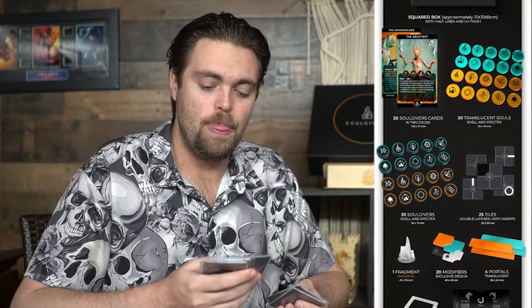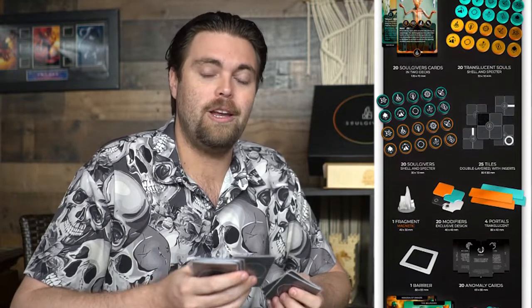Speaking of replayability — not only do you have ever-changing characters and of course the board, but you also get these cards. These cards allow you to do certain things on your opponent's turn that will hinder them or help you. For instance, you can choose something like New Genesis: choose any Soul on the board that has not been absorbed by a Soul Giver yet and give it to one of your Soul Givers — so even if you don't walk on top of it and grab it, you can just simply take it. Some of these cards are very, very powerful.